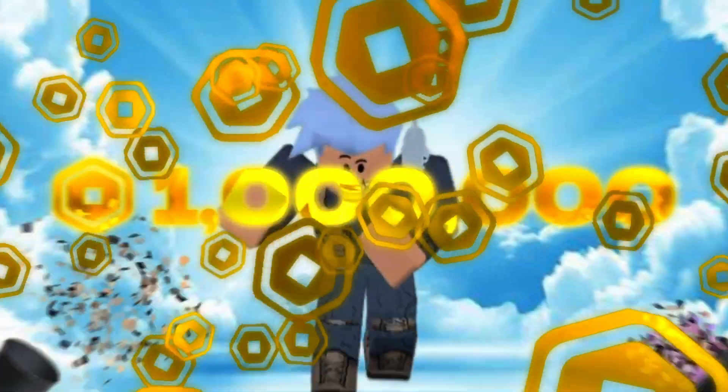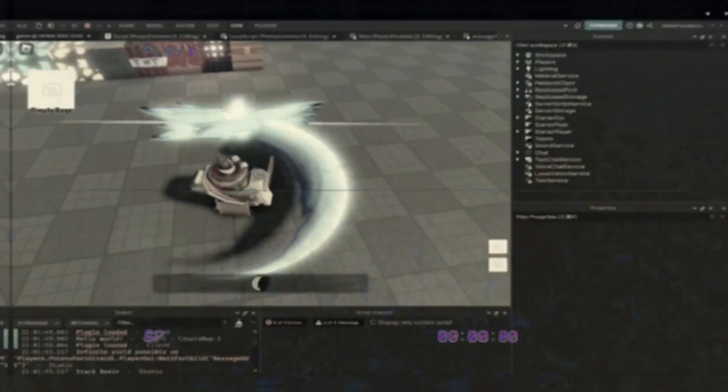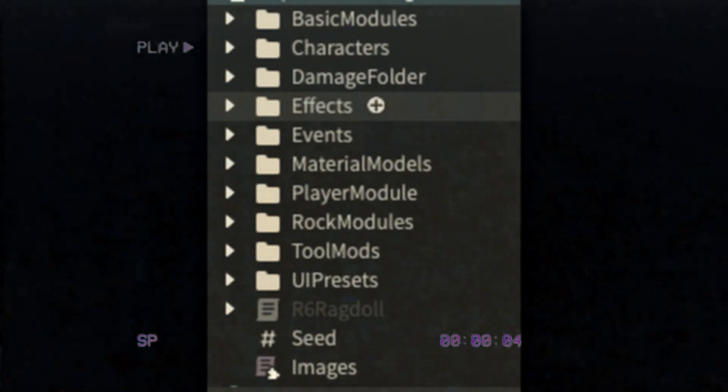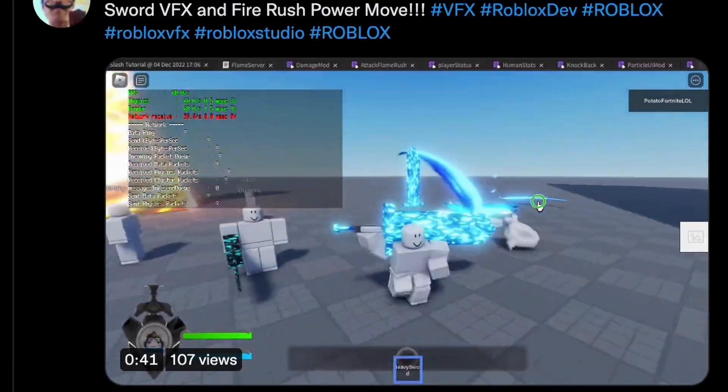In my last devlog, I challenged myself to make 1 million robots, or else I would lose 100,000 robots. So I created a slash, a dash move, a destroyable block system, and designed all these modules for the game. During the next few weeks, I created a lot more power moves.